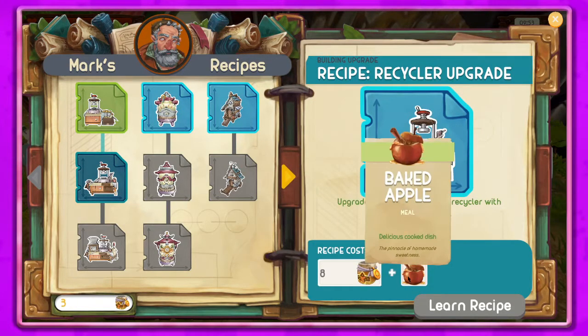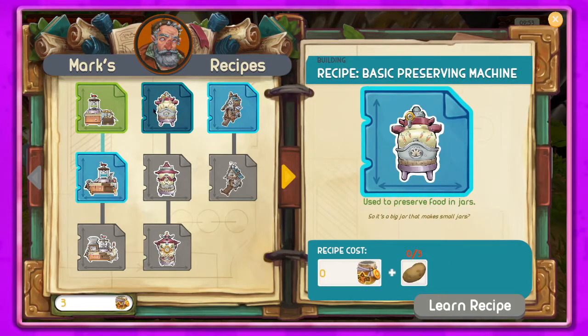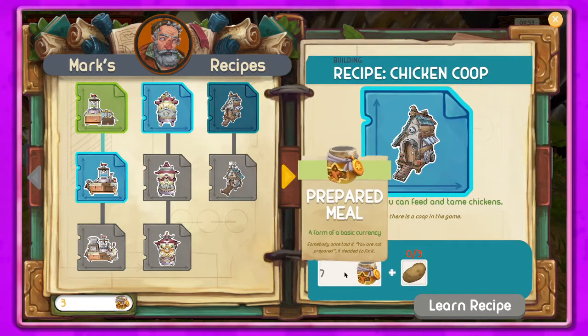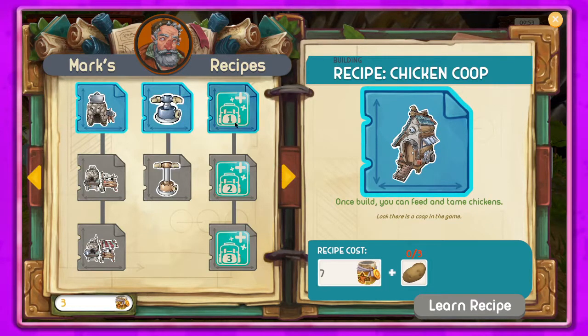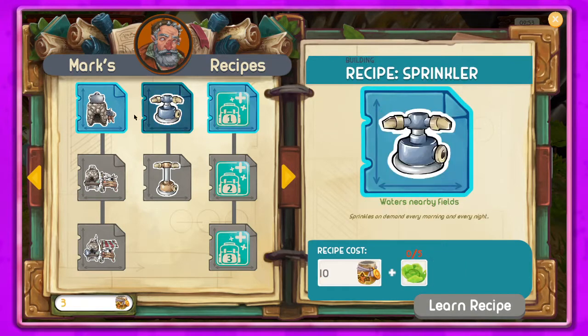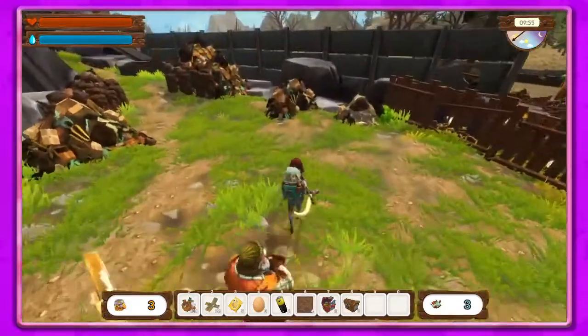The chicken coop takes three potatoes and seven prepared meals — super cool. We obviously want to go for the bigger backpacks as soon as we can — those need tomato soup and books. That one needs lettuce and tomato. There are quite a few recipes here.